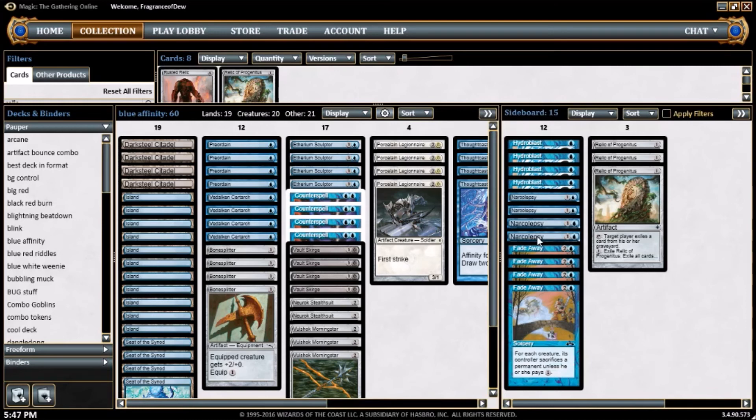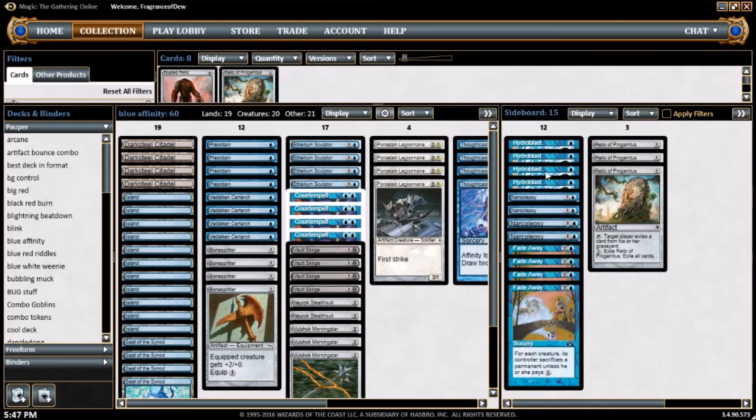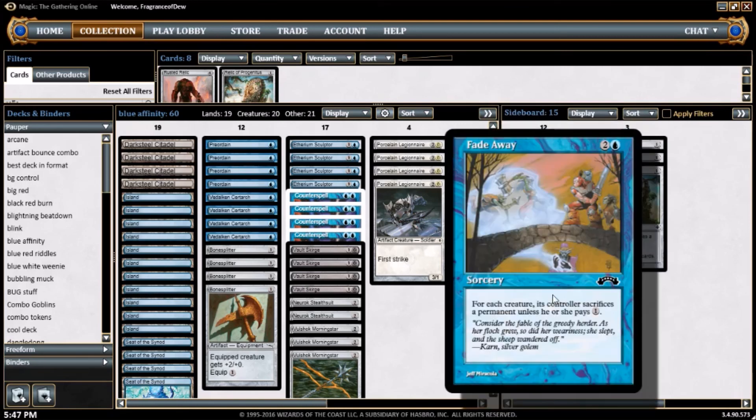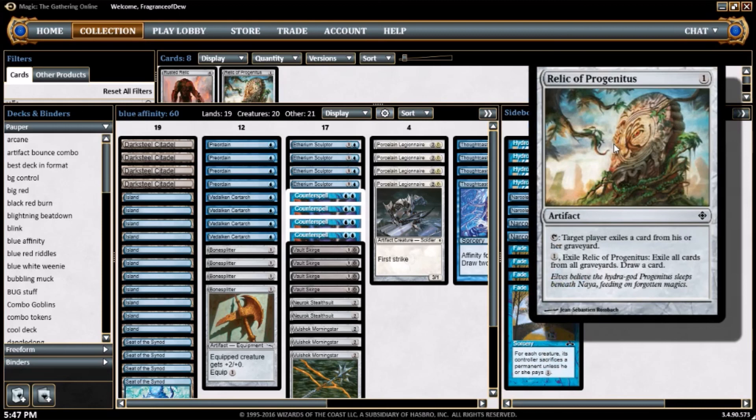Moving on to the sideboard — me and Dan carefully assembled this with the razor edge of modern magic theory, surgical precision. We got 4 copies of Hydroblast — counter target spell if it's red, or destroy target permanent if it's red. We don't have too much game against Mono Red except for this. 4 copies of Narcolepsy, comes in against decks with big fatties. 4 copies of Fade Away — for each creature its controller sacrifices a permanent unless they pay 1, comes in against tokens. 3 copies of Relic of Progenitus — comes in against Graveyard decks. Artifact, 1 mana, tap to exile a card from target graveyard, or pay 1 mana to exile both graveyards and draw a card.